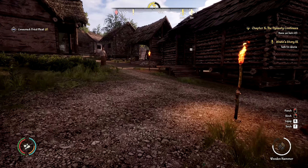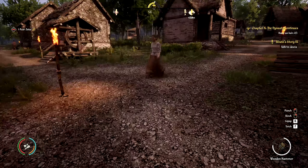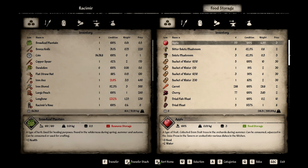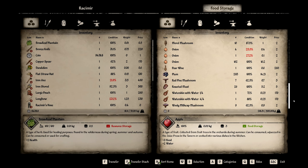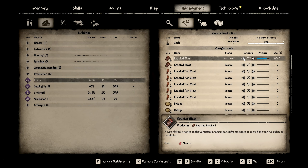I forgot to sell the pear juice when I was down there. I need some actual food - let's go check on our food situation. I dumped a bunch of meat in here from all the hunting. We got our carrot harvest in, our onion harvest in - we could actually make some nice stuff, we've got all kinds of meat. Let's have a look in our kitchen. She's just been making roasted meat, but since we have stuff now let's redo the recipes and let her make stews and whatnot.